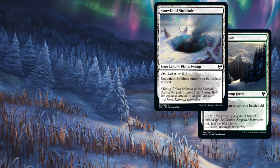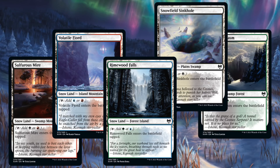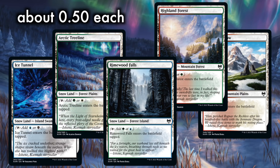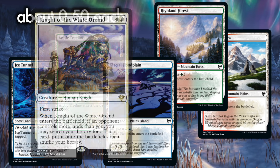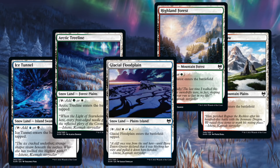And in terms of Snow Lands, there's also the non-basic flavors: Arctic Treeline, Glacial Floodplain, Alpine Meadow, Highland Forest, Ice Tunnel, Rimewood Falls, Snowfield Sinkhole, Sulphurous Mire, Volatile Fjord, and Woodland Chasm. Would you look at that — Wizards finished an entire cycle in the same set. What makes these lands so attractive is that they are fetchable by anything that mentions these card types, whether that's an actual fetch land, or just a Krosan Verge, or even Knight of the White Orchid. What matters is that these are at common, highly affordable, great budget includes. So yes, if you're looking to just buy singles for your Commander decks, start with the obvious mentions here of lands from Kaldheim.